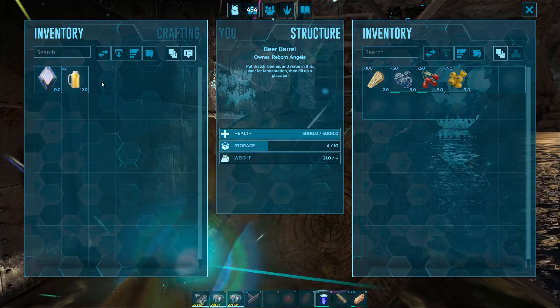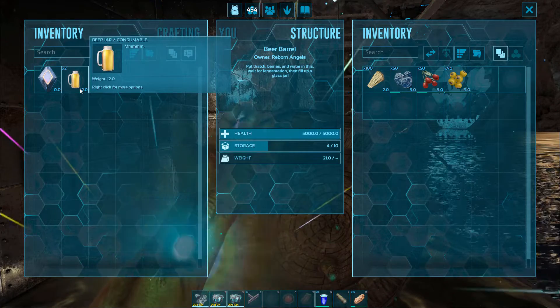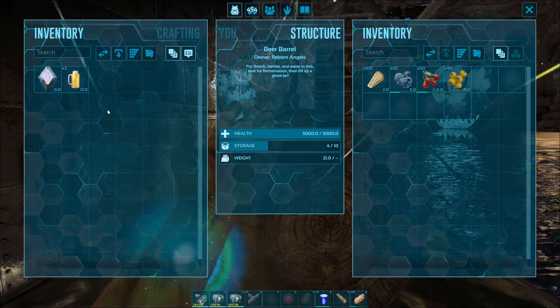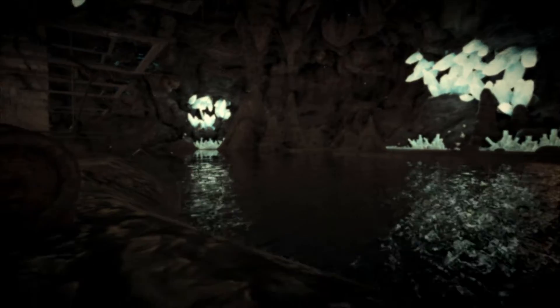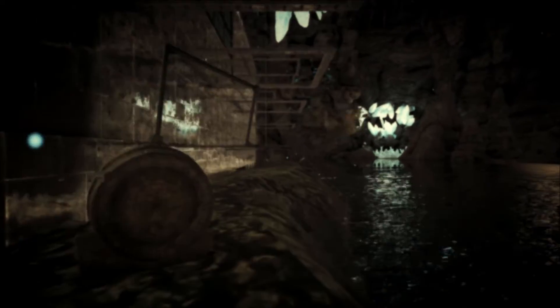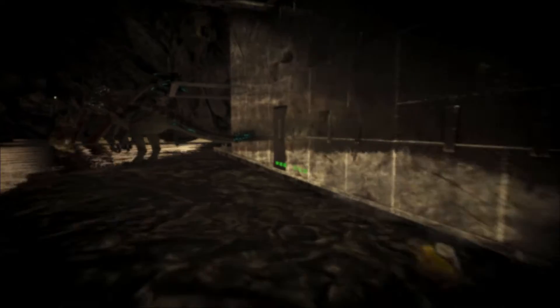Alright guys, so I came back and took out the beer — just want to show you it made two beers. Like I said it takes six hours to make. Here it is, this is what the actual beer looks like. If you put it in your inventory and drink it, it'll make you take reduced damage. It's really good for PvP and base defense.